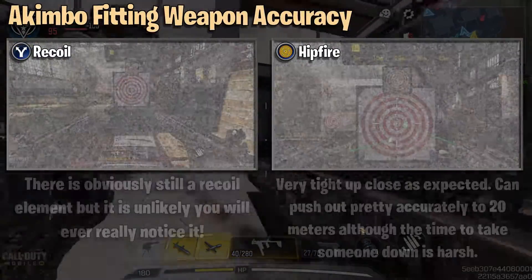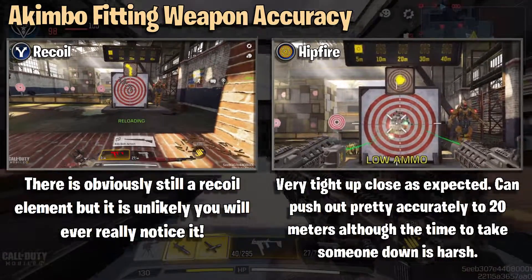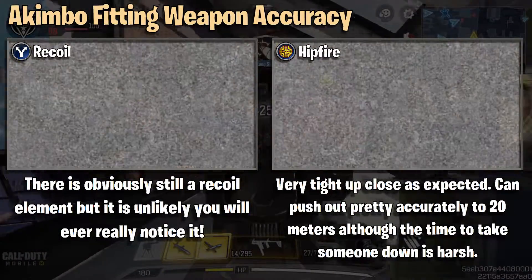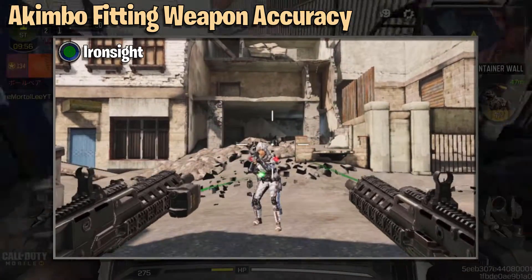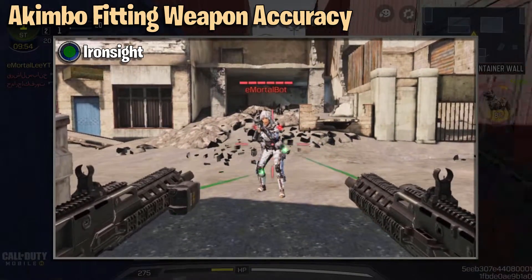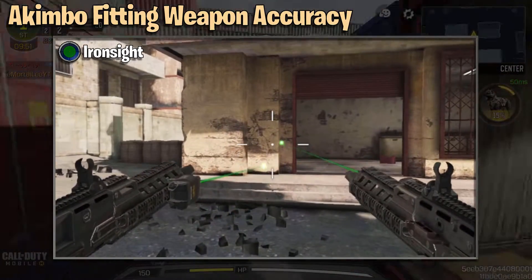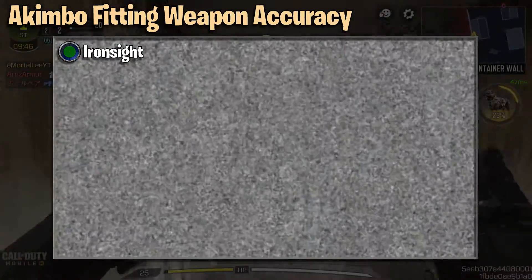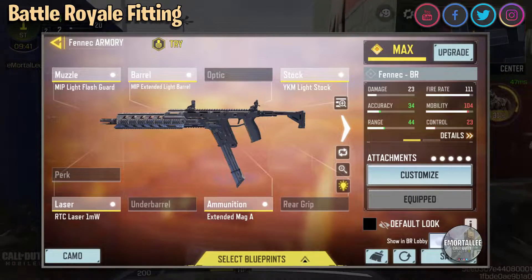For the recoil, there is obviously still a recoil element but you're never really going to notice it. Hip fire is very tight up close as expected and you can push out to that 20 meters as mentioned. For the iron sight — or I'll call it the iron sight — with the akimbo fitting you get the lasers pointing out. As you can see in the little video here, the left one is off-center, which can be very off-putting and you will have to deal with that.